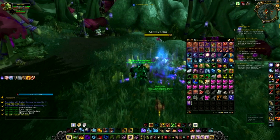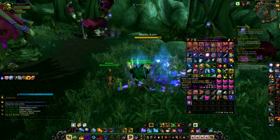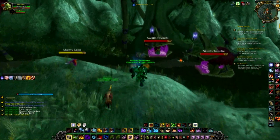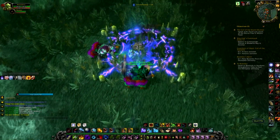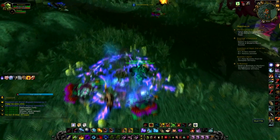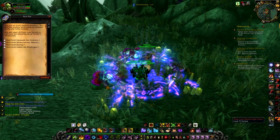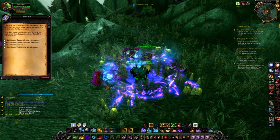What these spirits drop are Time-Lost Scrolls. You need to collect 10 of them to summon a mini boss on some circles. If you go to one of these circles you can see a pile of bones — click on that and you need 10 Time-Lost Scrolls to call forth Descendants of Terokk.